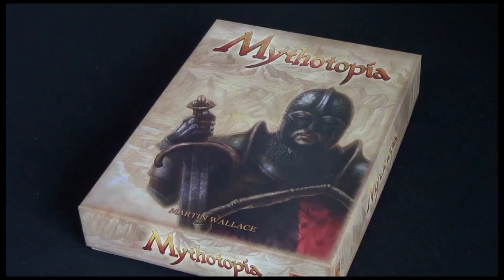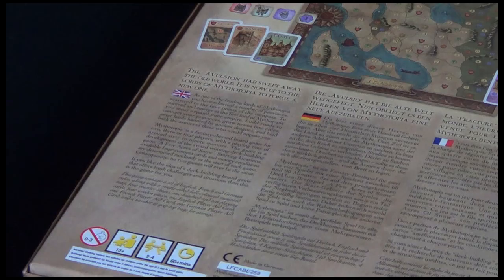As one of the feuding lords of Mythotopia, you've inherited a number of provinces scattered to the four points of the compass. To succeed and emerge as the first lord of Mythotopia, you must expand your empire, build roads to connect your provinces, grow towns into cities, into lands haunted by ancient dragons, and hold back the armies of those who would oppose you.